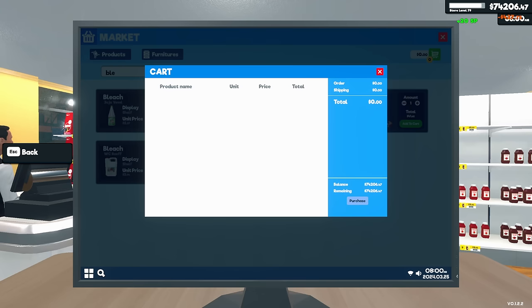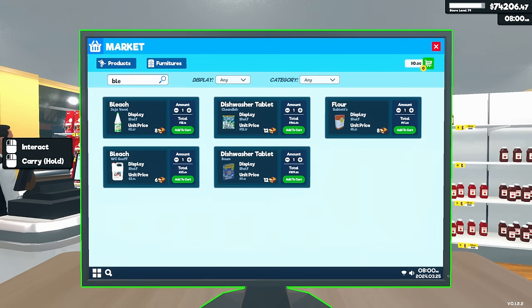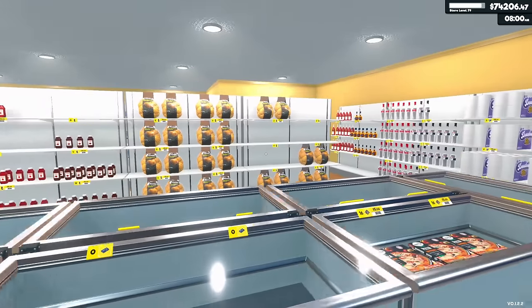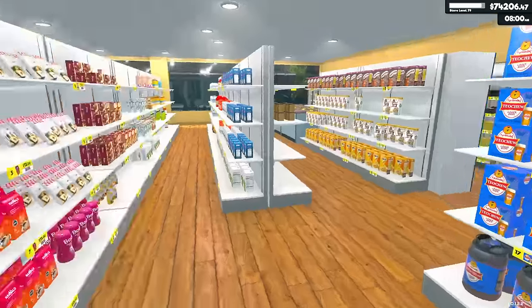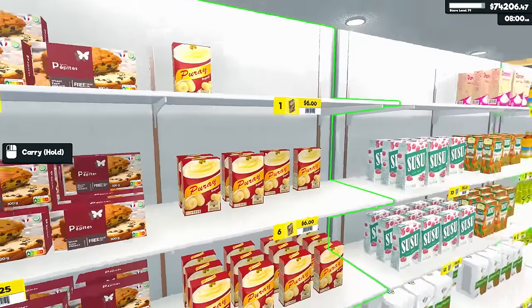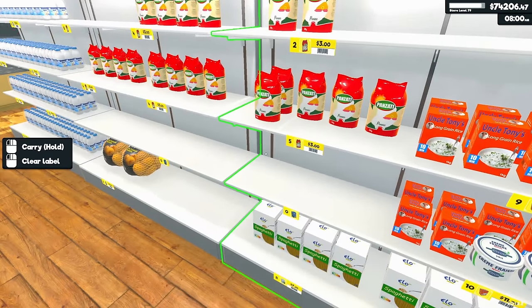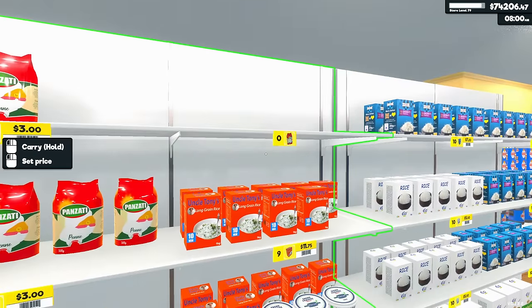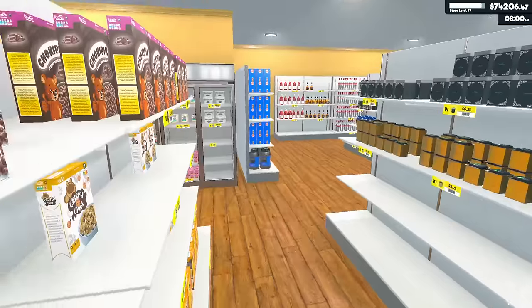All right, go ahead and make that order. I kind of wish my people would go out there and collect those boxes outside. So we got those ordered. Probably do a couple potatoes. I don't have anything on the bottom shelf over here. Looks like we need elbows, elbows and pasta. That looks like something we're definitely running short on, and pepper.